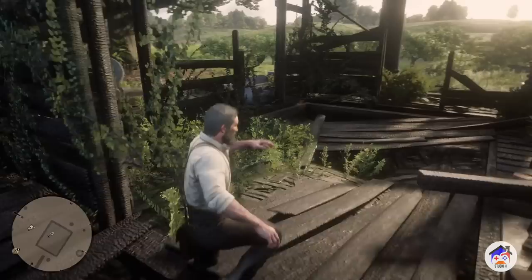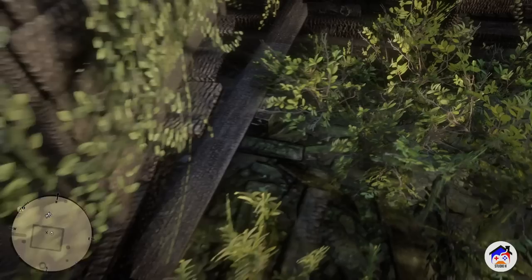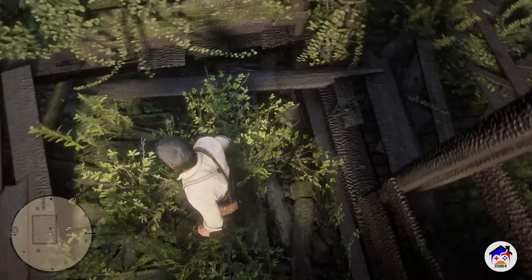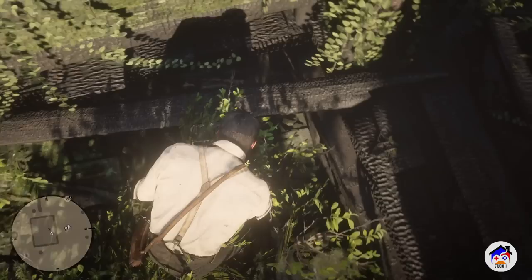You guys can see this little area of grass that's overgrown, and you guys could probably tell that there is a chest right here. The chest is right here - this is probably part of their gold. The first thing you got to do is make sure you turn off your autosave, guys. I cannot stress how important it is, because if you load back into the game, the autosave will try to load again.